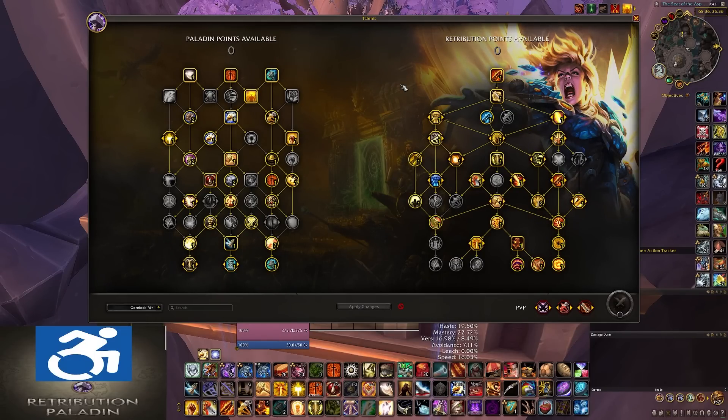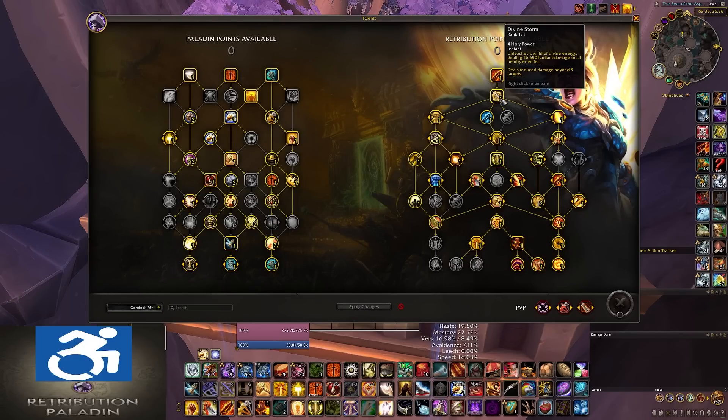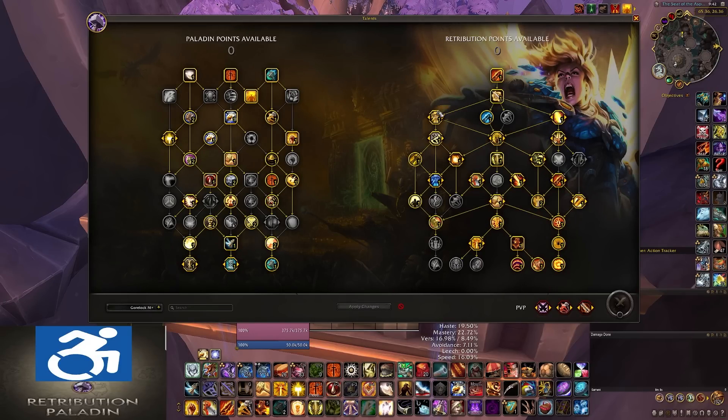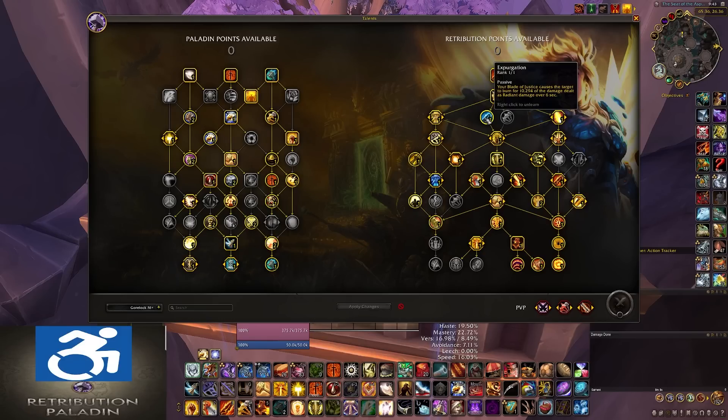Now let's talk about the Retribution side of the Talent Tree. The first ability you have to take is Blade of Justice. By default, it is a 12-yard range, generates one Holy Power, and normally does about 40% more damage hitting only one target. Next up, you have Divine Storm — normally costing three Holy Power. On the next row, you have a choice node between Swift Justice and Light of Justice. In almost all scenarios you want to take Swift Justice, which reduces the cooldown of Judgment by two seconds and Crusader Strike by two seconds. Next, you have Expurgation — you're just always going to take this, as it makes your Blade of Justice cause targets hit to take extra damage over time.